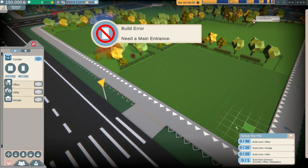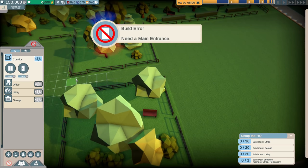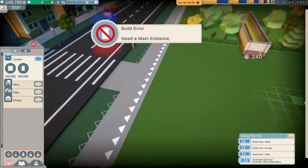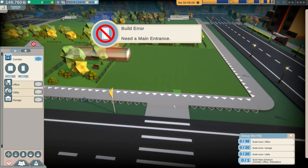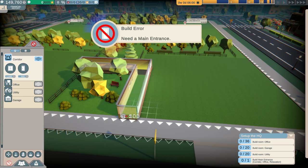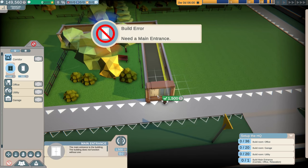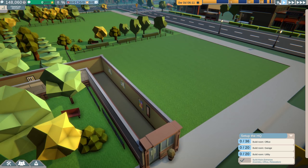Let's go ahead and start with the corridor back here, dragging it through. I'm going to put the entrance here so we can have plenty of room and figure out how we need to work the garages, because that was a problem last time — I actually ran out of garage space really quick and it wasn't pleasant. So there's your entrance to the HQ.